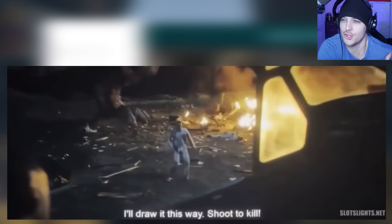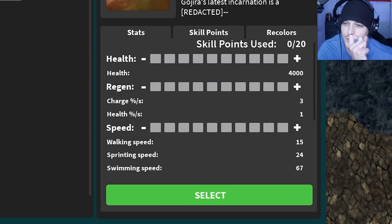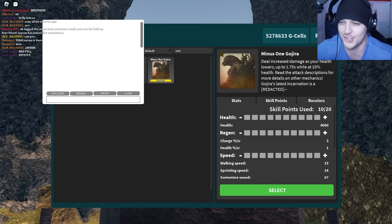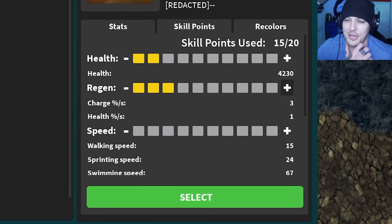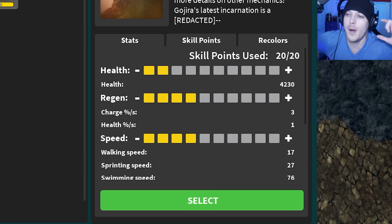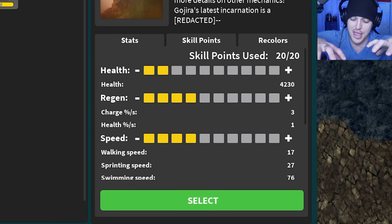Godzilla Minus One shoots nukes out of his face, which is pretty freaking amazing, and I feel like that could absolutely decimate a Kong in real life. Kong would get freaking messed up by a nuke — there's no way he wouldn't. So what's the best Minus One build for taking out an army of Kongs? Obviously we need max damage. I haven't used a Minus One in like a week. Health is pretty important, but once those apes catch up to us, it's not going to matter how much health we have. Regen is probably pretty important. Speed? The apes are so fast they're going to get us anyways.